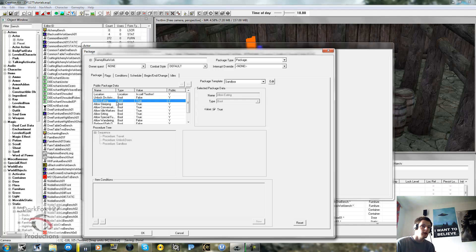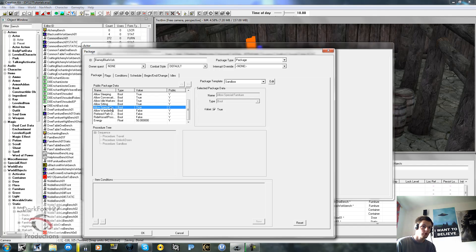In the actual Package Data, a lot more options appear after selecting sandbox - these change depending on what you pick. It's basically ticking true or false whether the character can do the specified things. Unlock on Arrival is useful for door locking. Eating, Sleeping, Conversation are pretty obvious. Idle Markers is an important one - if you want them to use idle markers, which are basically actions for them to perform during their package, you'd want that ticked as true.